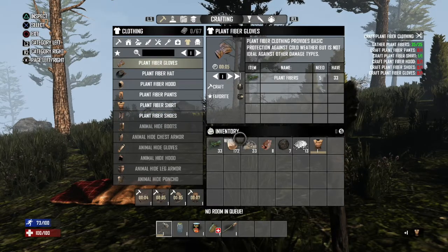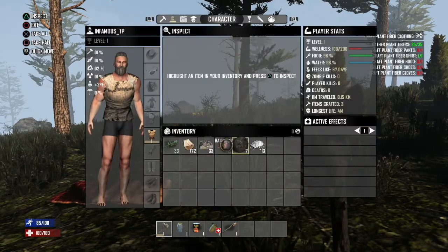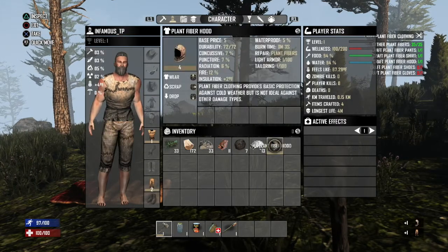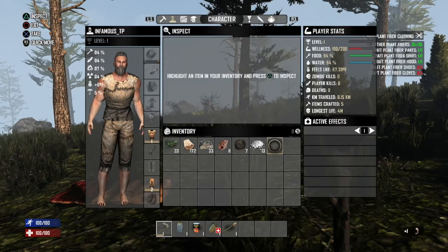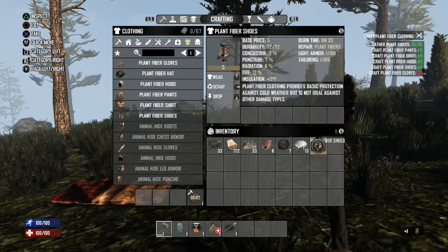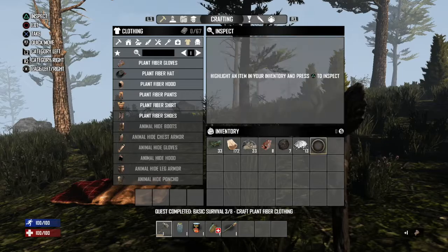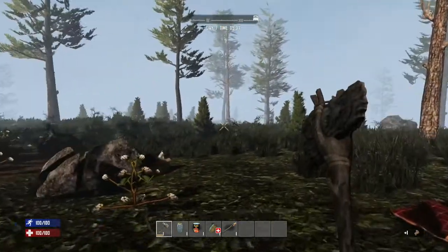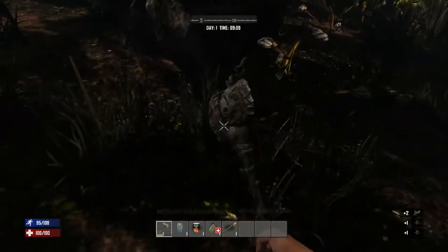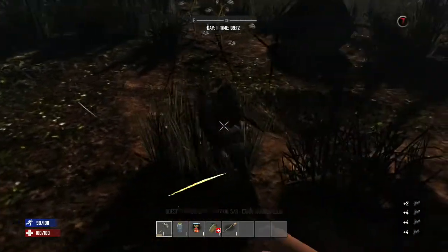And the gloves — only level one. I'm playing as Mad Mole, look at that guy, good looking dude with the beard. There we go, now he's got some clothes on, and shoes on our footsies. We need to keep an eye out for zombies. Get plenty of plant fibre — never have enough plant fibre.